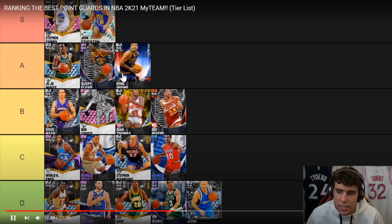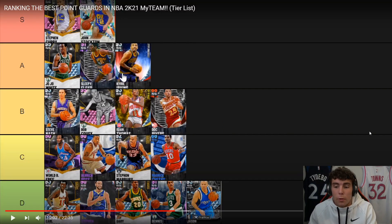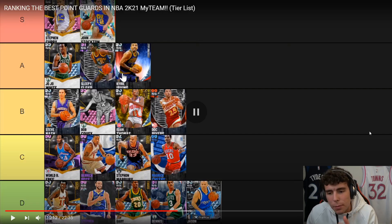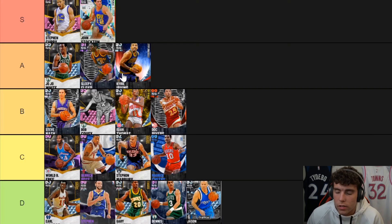Kyrie — because of the amount of badges he has — is A-tier. His handle is pretty nice. All I'm saying is I would play with Bob Cousy over Kyrie Irving. He feels good dribbling the ball and is actually really good this year. A lot of people's releases are slower than last year because of no quick drop. I hate where Kyrie's release is — it feels like a quick drop, and that's the problem. A guy like Kyrie cannot compare to JoJo White at all.